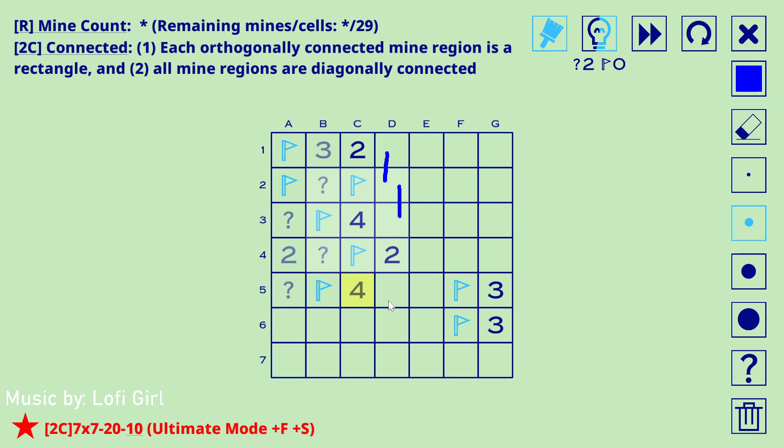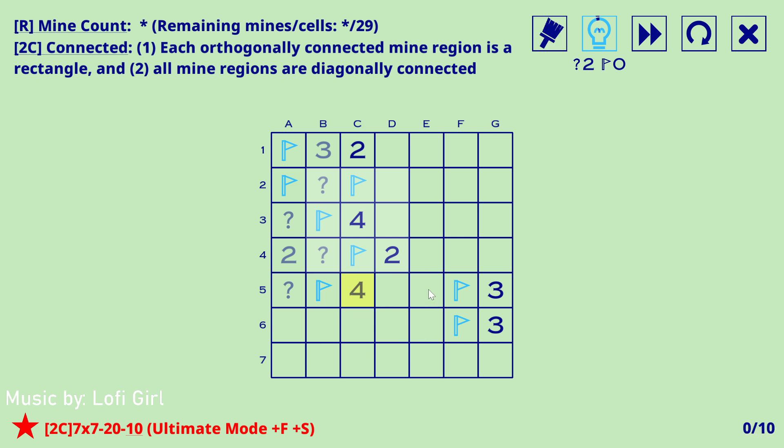If this is a mine then I guess these are all empty — which means something. Maybe it's one of these mines. If this is a mine then these are all empty — would it isolate things? I don't see any real isolation because this could just come out this way. If this happened then this would be empty, this would be empty, this would be a mine, this would be empty by rectangular rule, this would be both mines which breaks the four by rectangular rule. So yeah, this is not a mine.